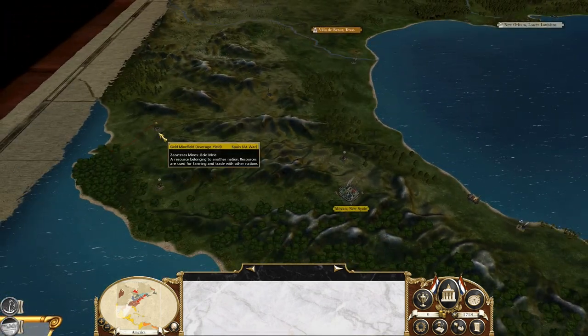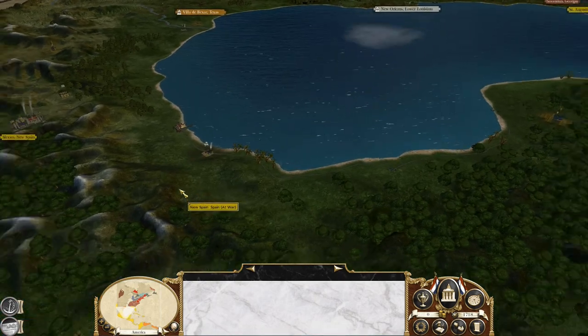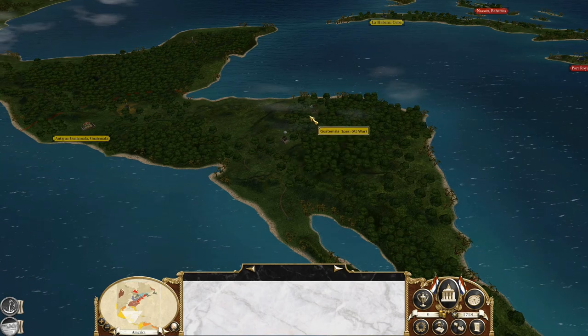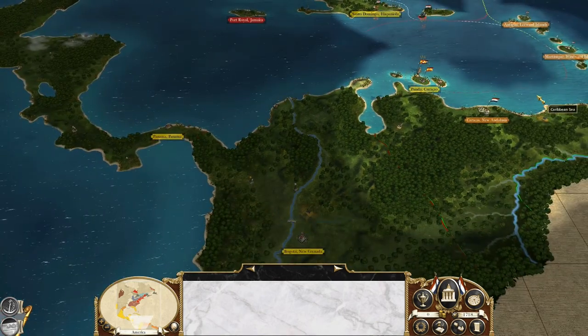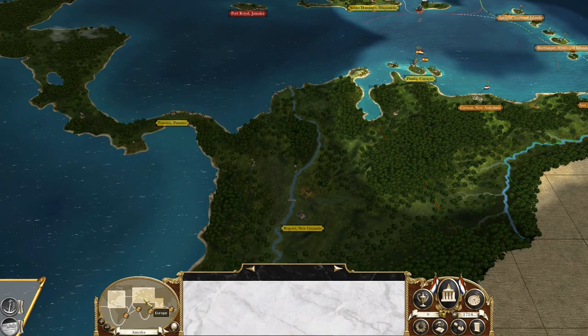That's only low yield, but they do have a gold mine. They have a lot of silver mines apparently on the map here. They do have one silver mine in Guatemala. I'll probably just keep going up the coast with this army. The issue is though, I don't have a lot of money and my fleets are expensive, and I have to deal with these guys right here who look like they've backed off.